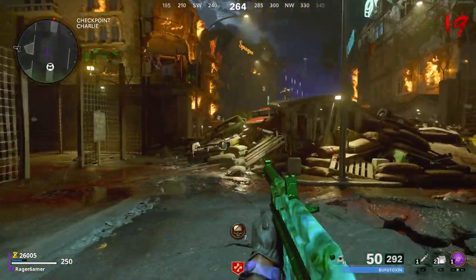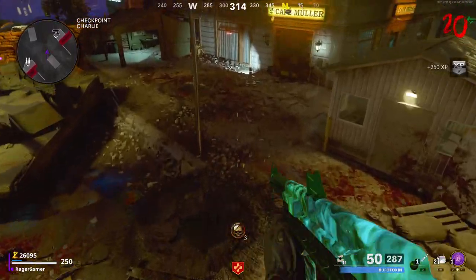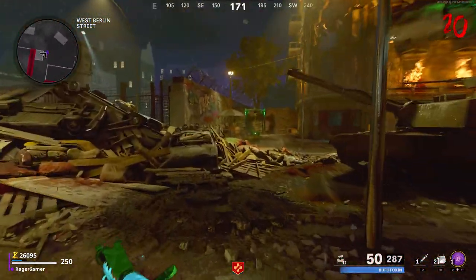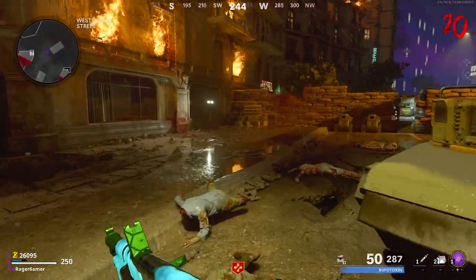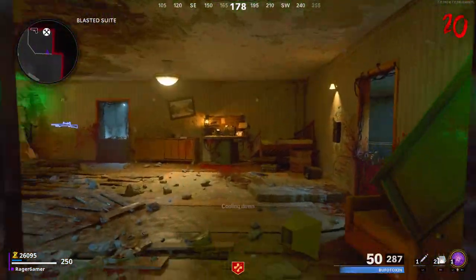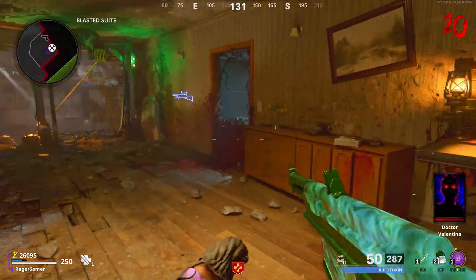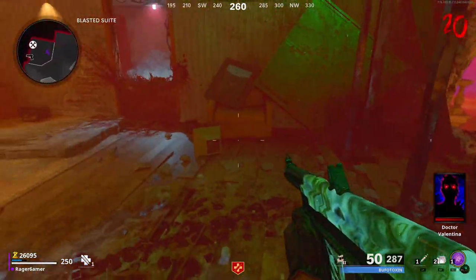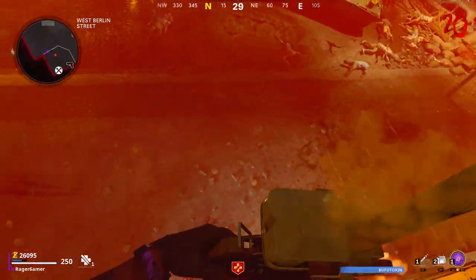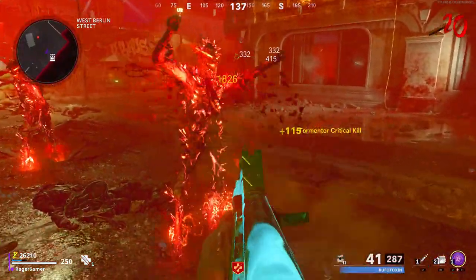The third main method — and the one we're focusing on — is what will apply to most people: purchase a wall-buy weapon of epic quality. There are only a few of these around, and I'll explain where to find it. This is the easiest method for those who haven't done the Super Easter Egg. Feel free to adjust my strategies to fit your preferred method.